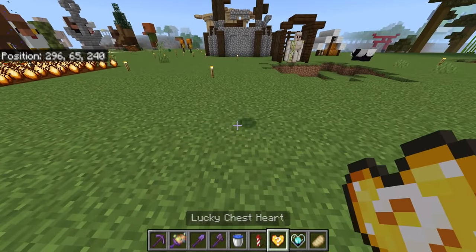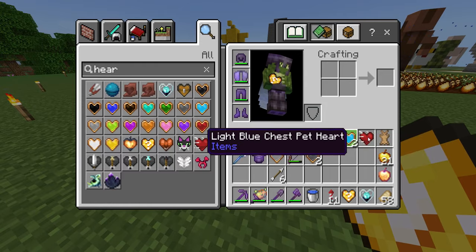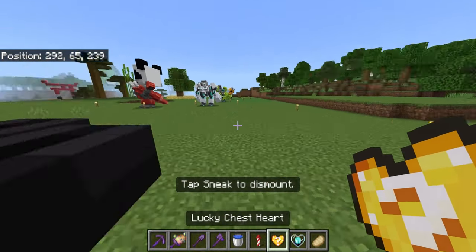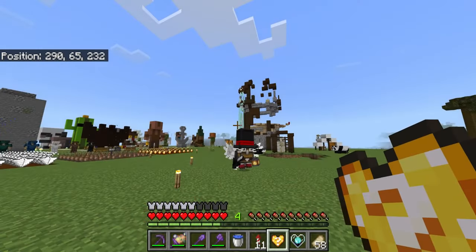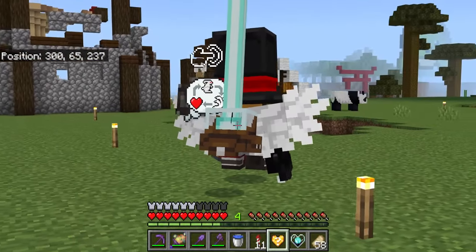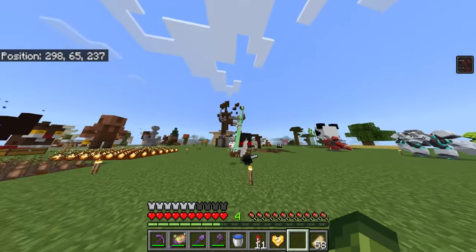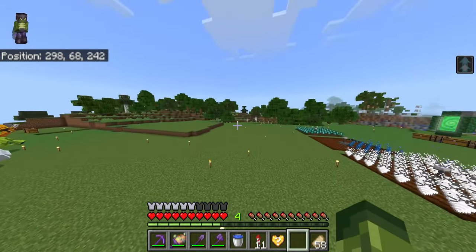There is a lucky chest heart — when placed, it gives you one of the random effects that Chesto can do. We also have the beacon heart, which gives him a special effect. After applying it, we end up with something like a super jump, which is pretty okay.